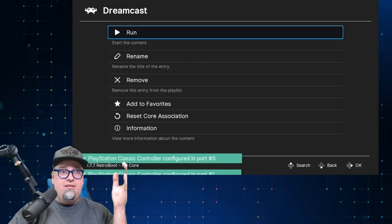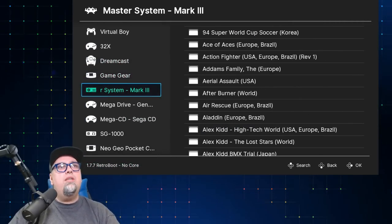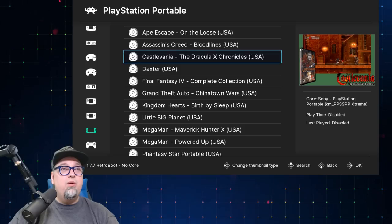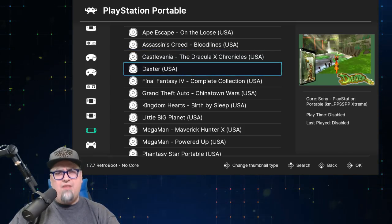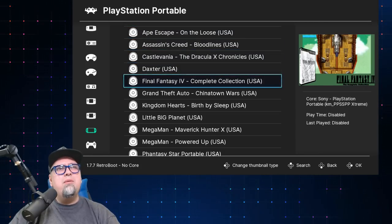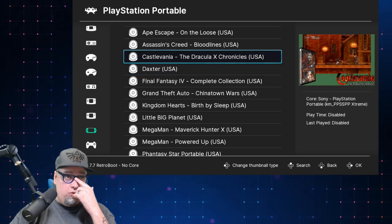You hit select and start to bring up the menu, press circle to back out. Let's take a look at PSP — that would be pretty cool. We've got Ape Escape on the PSP as well. I would recommend having an analog controller for PSP — a lot of these games will be fine without it, but some like Daxter and Ape Escape you might need one or have to readjust your control scheme.